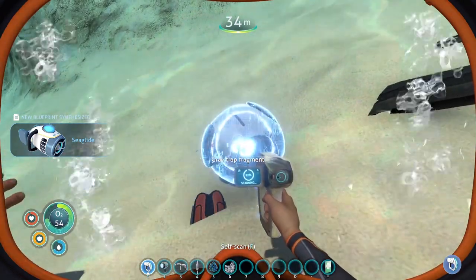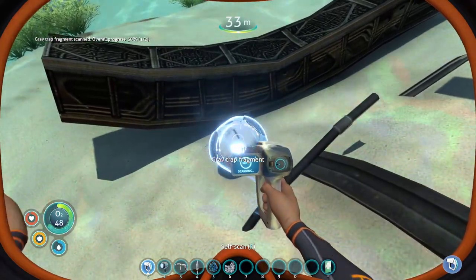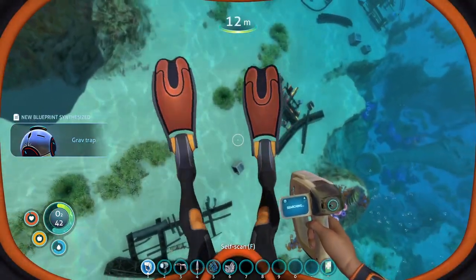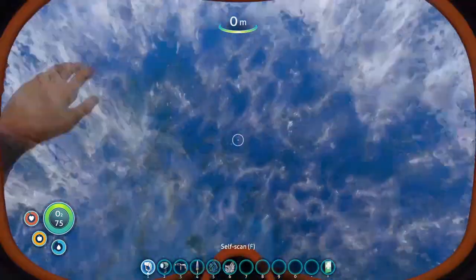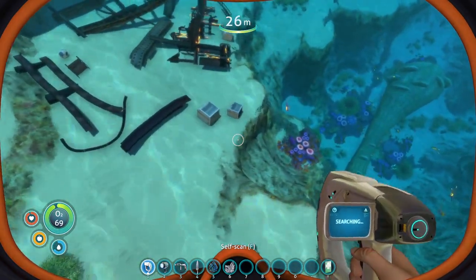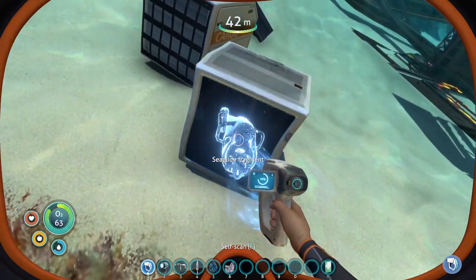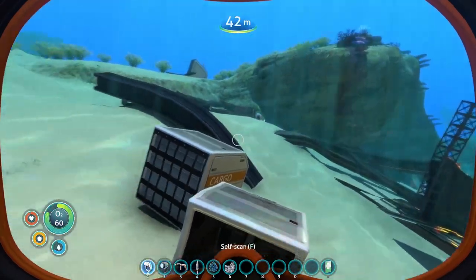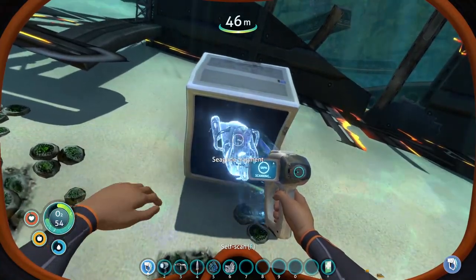Grav trap fragment - I didn't see that one. Got it. Watch our oxygen. We got the grav trap - whatever that is, I don't think I've ever made that one. Probably a couple more things down here. Yeah, we're really close to the boat. Usually these boxes tend to have stuff in them, so I always check these out. Another sea glide fragment - nice. We'll find extra. We got titanium out of that - didn't know that. Another sea glide fragment - we'll take it.